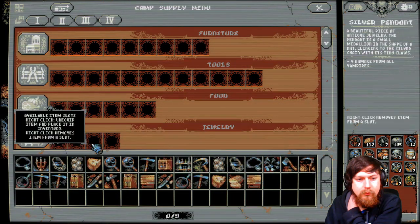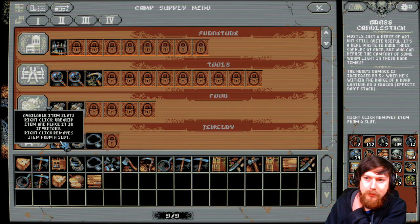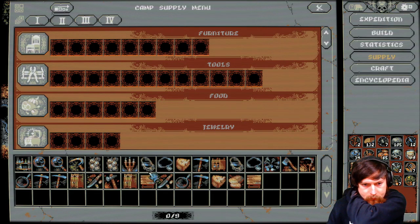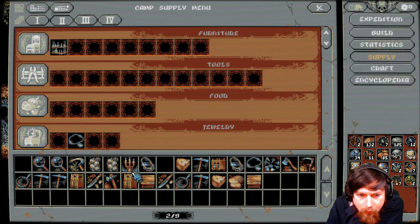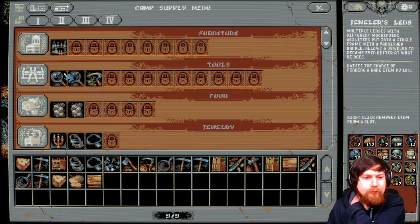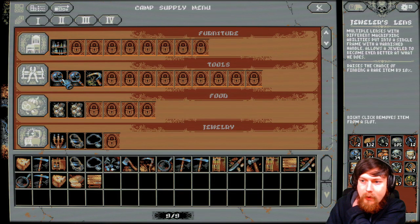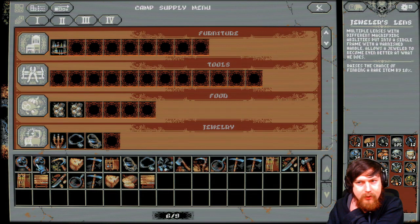I'm gonna copy what I did last time because I trust that I knew what I was doing. So — candlestick, mirror, silver pennant — oh yeah, the garlic! That helps us fight vampires. These raise the chance of finding a rare item by 10 percent — they're called magnifying glass or jeweler's lens. That's excellent.